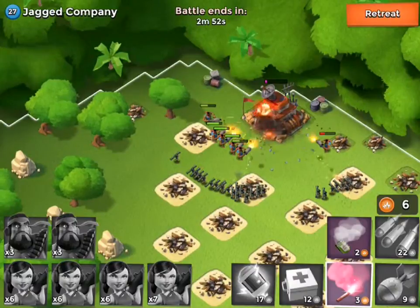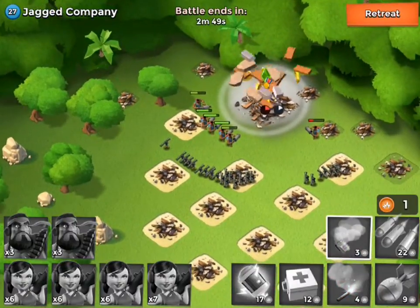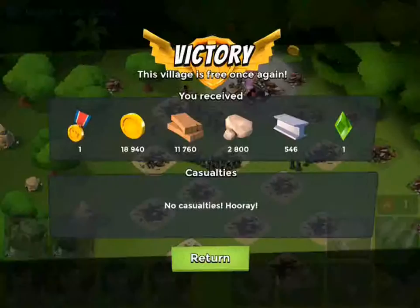Now we're just attacking that base, so let's throw a smoke there. There we go — awesome. We got that base, guys. We got a crystal, which was really good. Really happy for that, and we got a lot of really good loot.